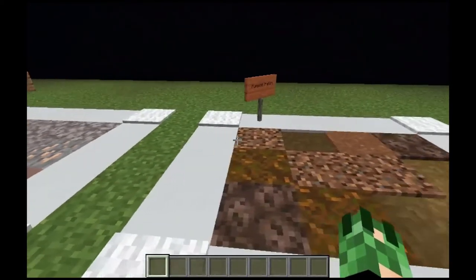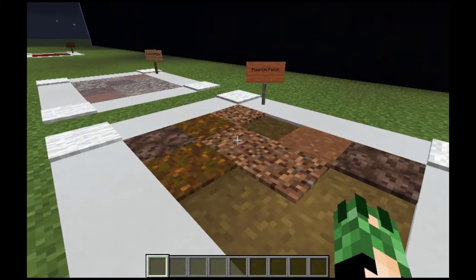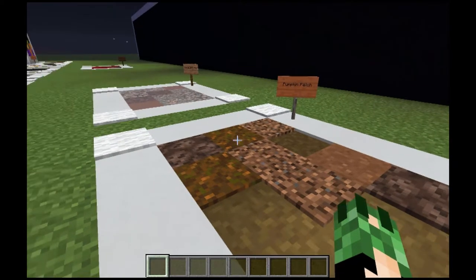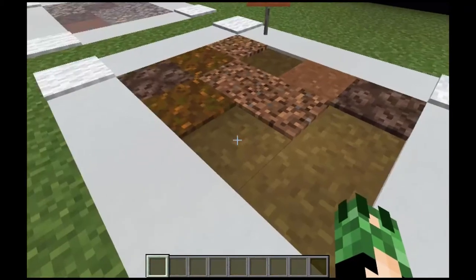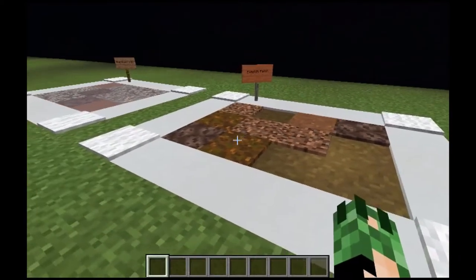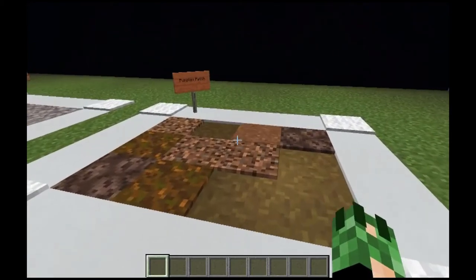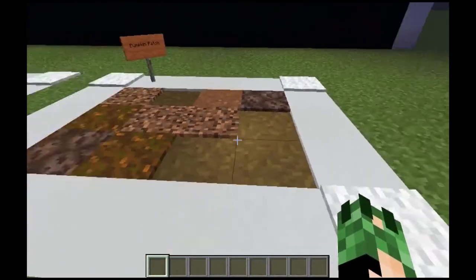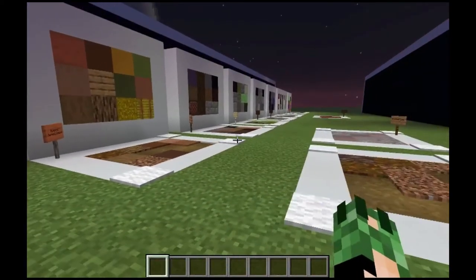And then last but not least is the ground cover that I used for our pumpkin patch. So this is just brown and earthy and harvesty — coarse dirt, pod soul, soul sand, brown concrete powder, and path blocks. Very, very simple. You could also use tilled earth — you want to put water blocks every now and then to give it a nice luscious brown color as well. But yeah, those are the build palettes.